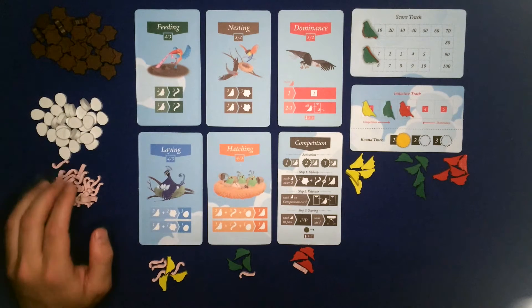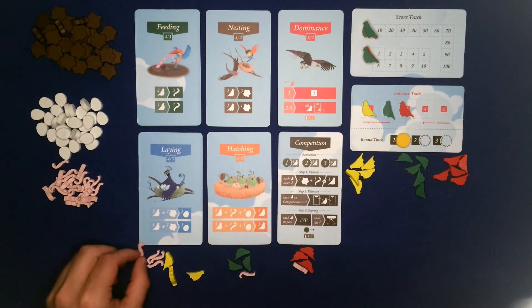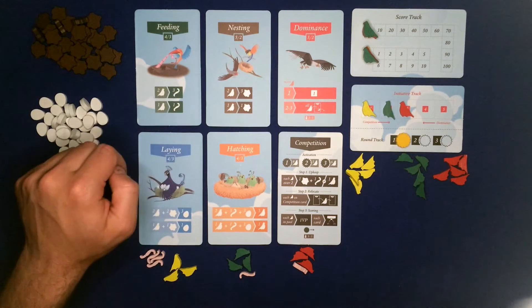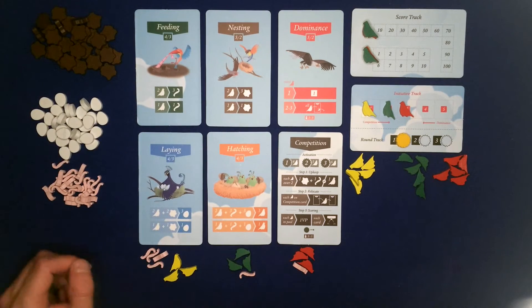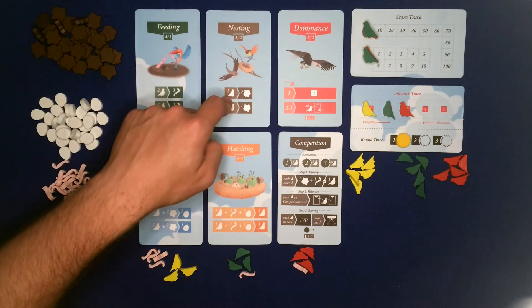There's an important thing to remember when collecting worms, nests and eggs: you can only ever have six of each particular resource. So you can never have more than six worms, six eggs, and six nests. So yellow might activate this card with four worms and get three but unfortunately only get two of them because you can only ever have six. It's really important to remember that.